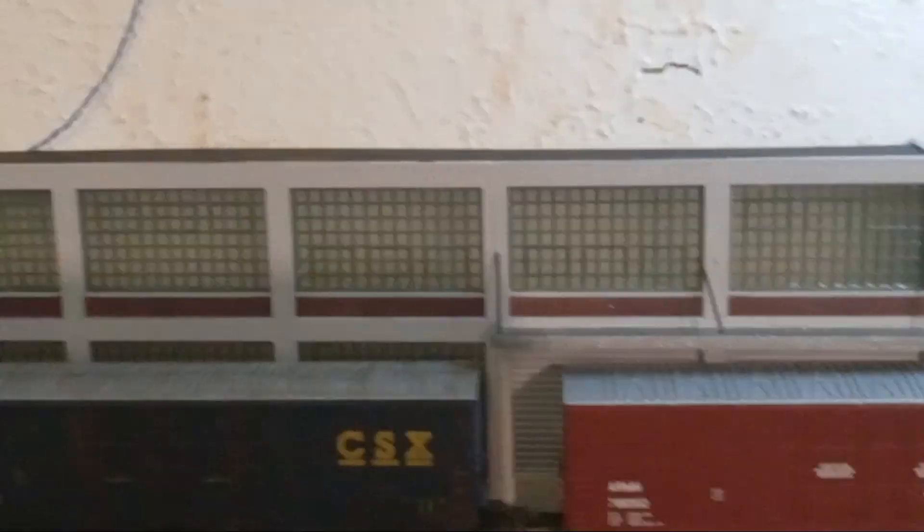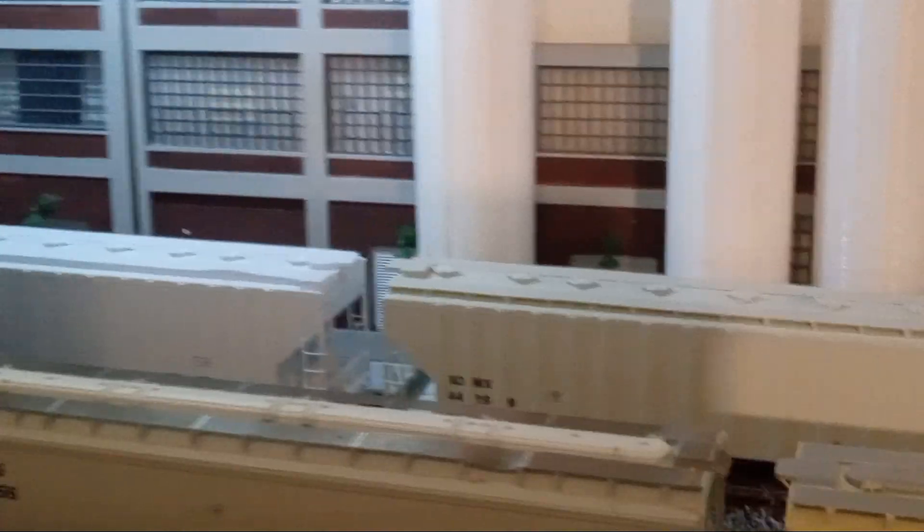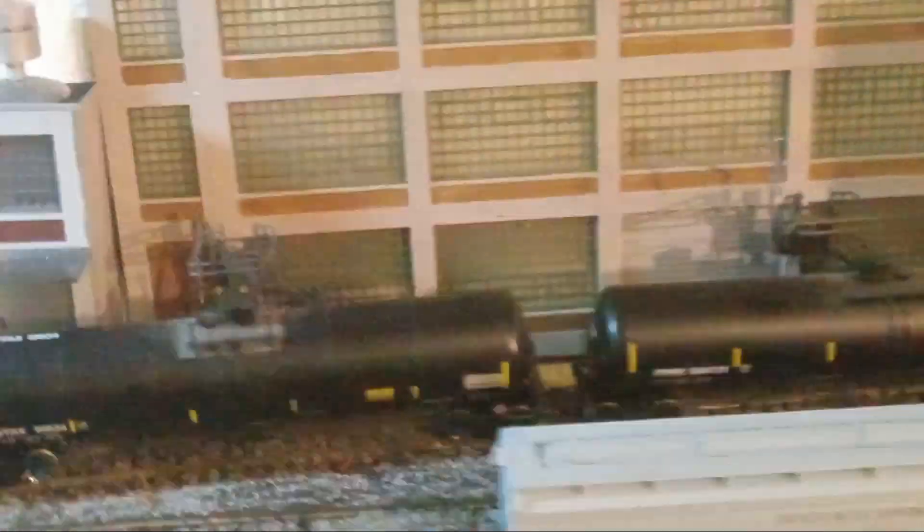I had to move buildings around just to get them the way I wanted. We have the boxcar area where all the boxcars will be loaded and unloaded for shipping and receiving. We then have the area for the hoppers, where the hoppers will be unloaded to make whatever product is being made in there. And then we have the tank cars to load and unload the chemicals used in the process of making the plastic or resin.